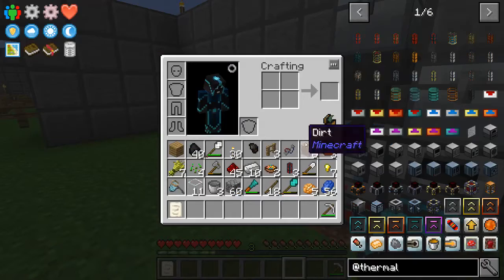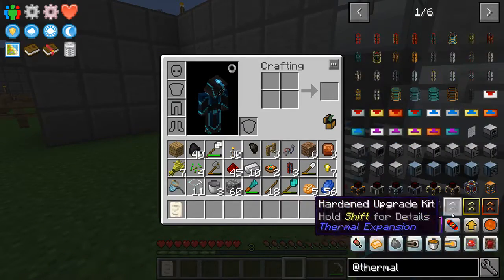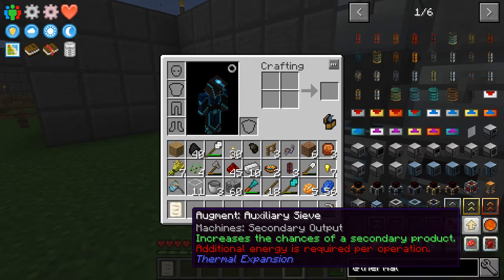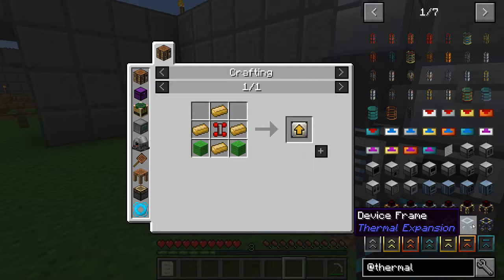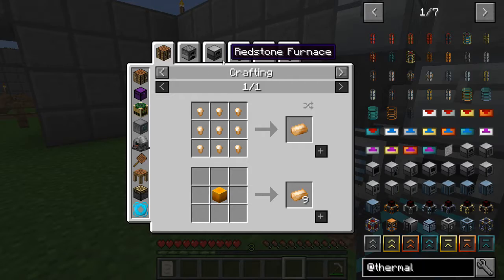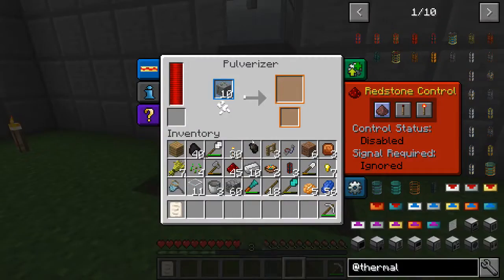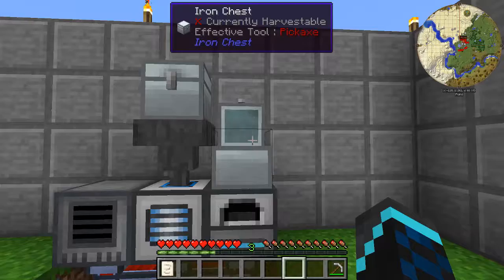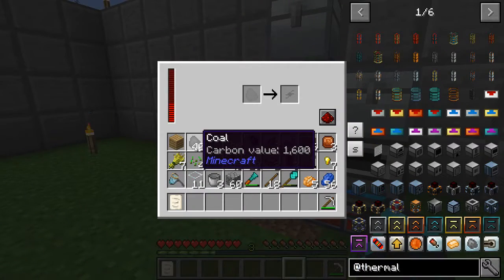Now let's see what kind of augmentations there are — increases speed, increases secondary output. I need — I would want this one. So this one is bronze. I would need to grab some copper and some tin, so maybe once this processing is done I'll take a look at that.